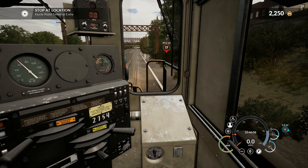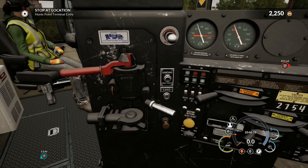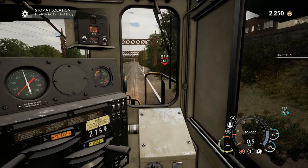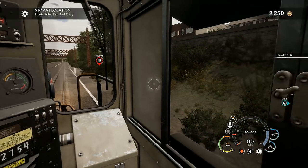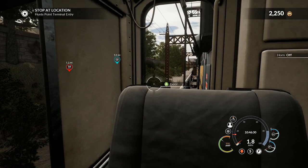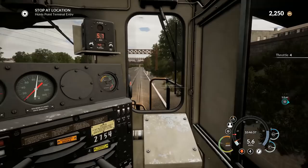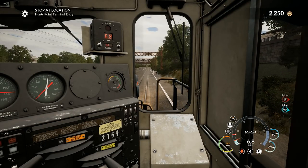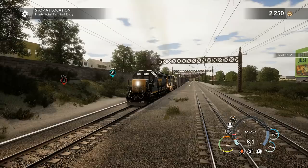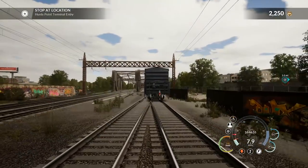Reverser to reverse position, releasing brakes, adding power. We're going downhill so we need throttle to go back. Little more throttle — there it goes. Couple hits of the horn to let people know we're moving. Throttle four, going uphill now as we reverse. Since we're going backwards we can use the outside rear view to keep an eye on the switches — those looked good.